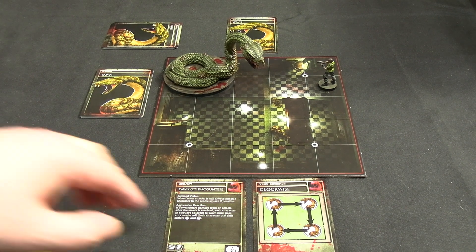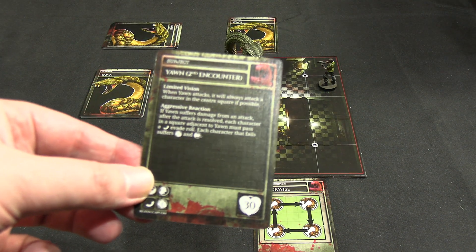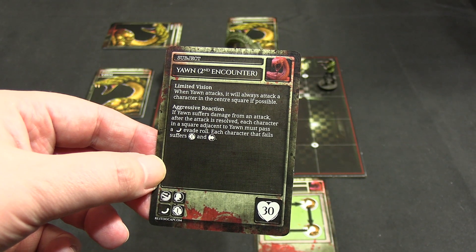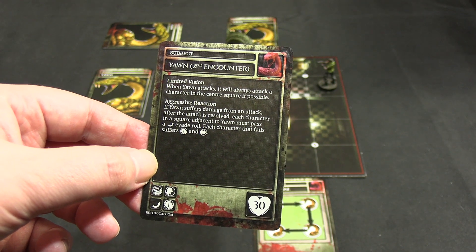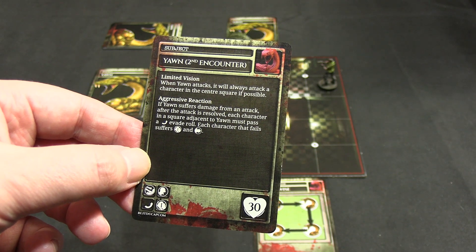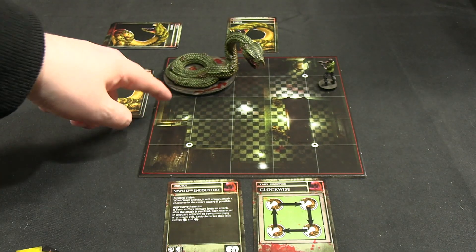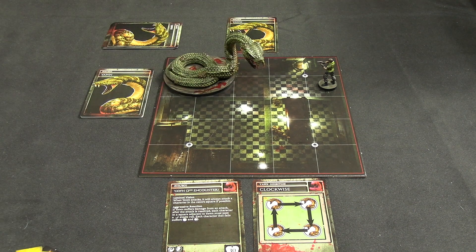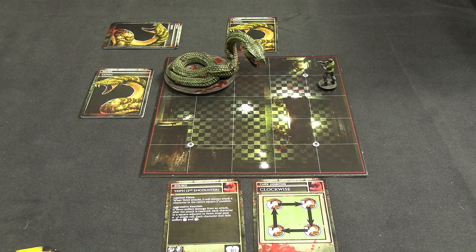The difference, if we look at the Yawn card, is he has a limited vision rule - he had that before, it doesn't really matter if you're playing solo - but he has aggressive reaction: if Yawn suffers damage from an attack, after the attack is resolved, each character in a square adjacent to Yawn must pass an easy evade or they suffer one damage and are pushed. So basically, any of these squares count as adjacent to him.